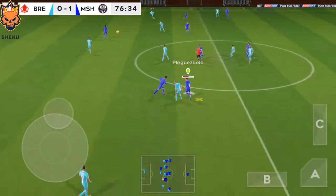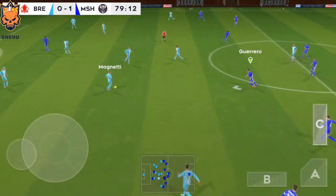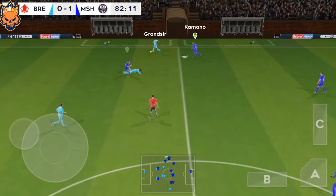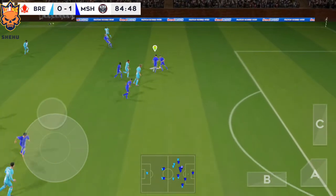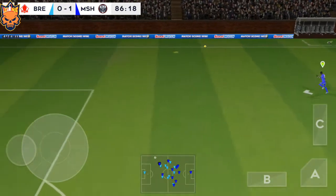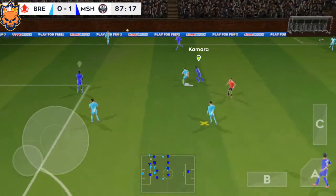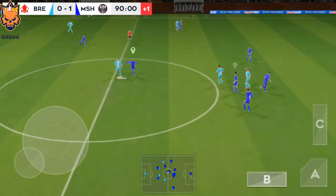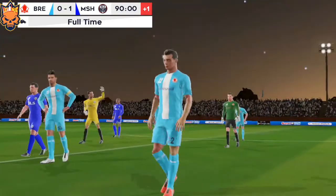Launched upfield by the keeper. Confident pass. Distributes the play. Is it all over? Can they get back into it? Played infield. Oh, a chance now to turn defence into attack. And out for the throw-in. We're only going to have one minute of stoppage time today. A few minutes of stoppage time to play then. Confident pass — and it's all over. The referee sends the two teams to the dressing rooms. I think they've got the right measure of the match. He put in more than 100%.